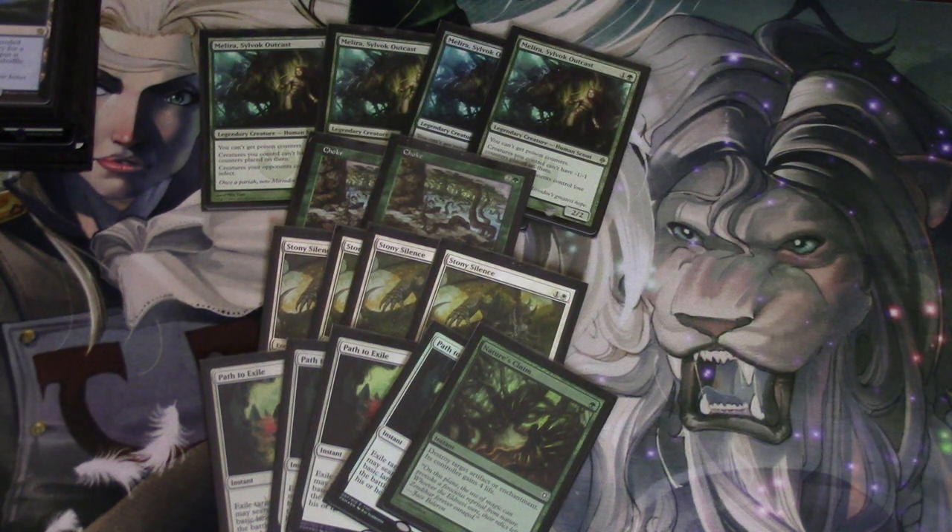Affinity is a good matchup — you can shut it down pretty well. Jund is a good matchup. Infect is a very good matchup. Boggles is not great, although you do have blockers for days and CoCo lets you get extra blockers. Your worst matchup is of course Tron. The main way to steal game one is through your main-deck Arbiters and Ghost Quarters.